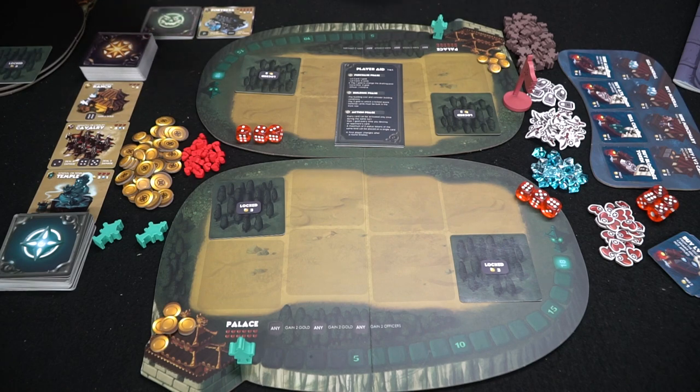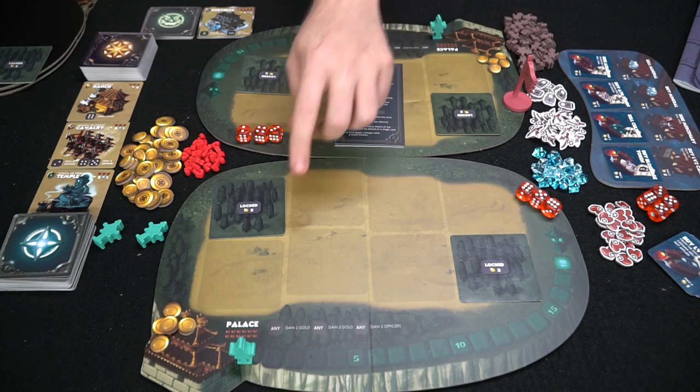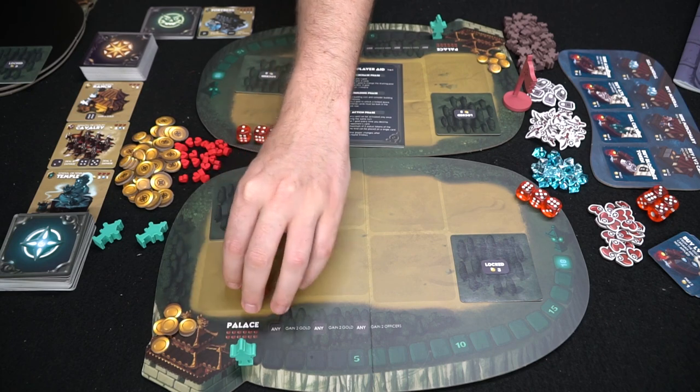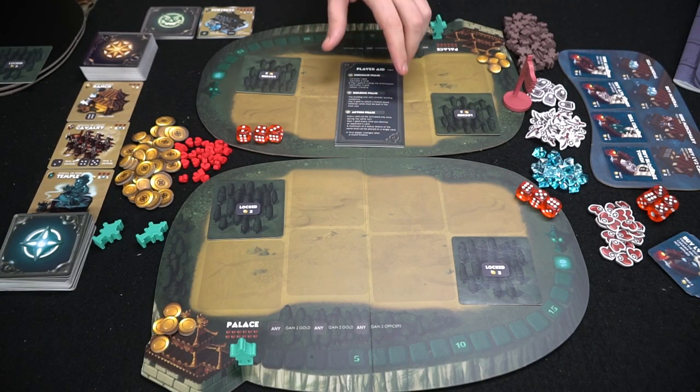Here we have Shalia Warring States and all the components. The player boards have a culture track starting at zero going all the way to 18 to win the game, as well as a palace that has 10 health. If you destroy it by removing all its health using health tokens, that's another way to win. Depending on the scenario, you'll have locked tokens that cost three to remove, and a basic tableau of eight different spaces to place your buildings.